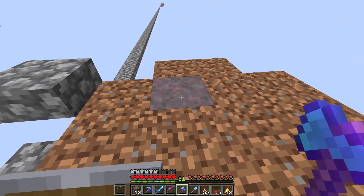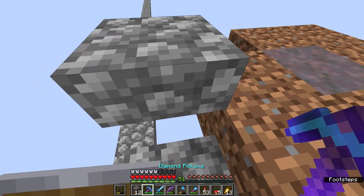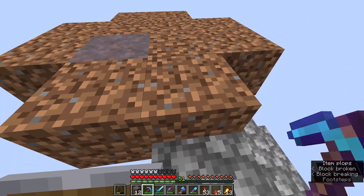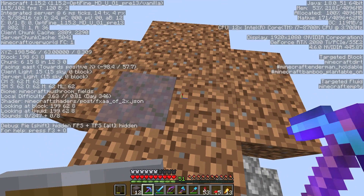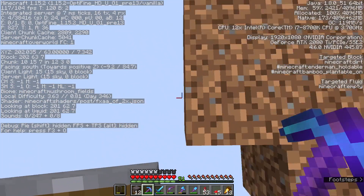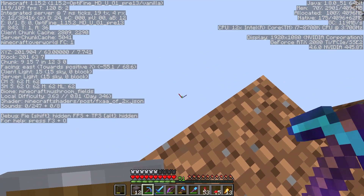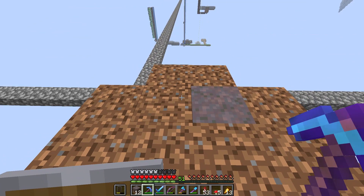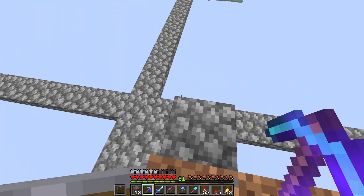One block has already spread downwards to the exposed dirt, which means we don't have to worry too much about it disappearing from this island entirely. But this island will have to be taken down in the course of this episode because we need as much space as possible down below. We need to track the outline of this mushroom fields biome we find ourselves in to discover what the maximum spawnable radius is going to be for our mushroom cows, because everything we do after that point hinges on that.